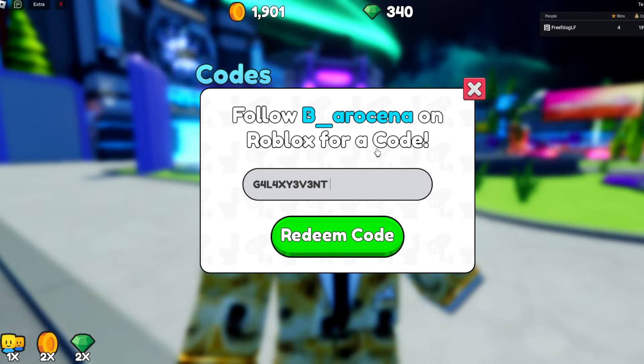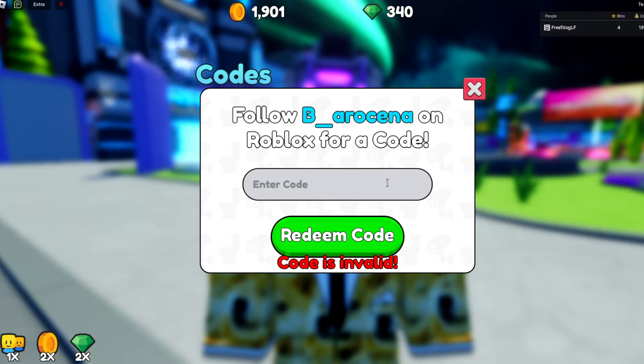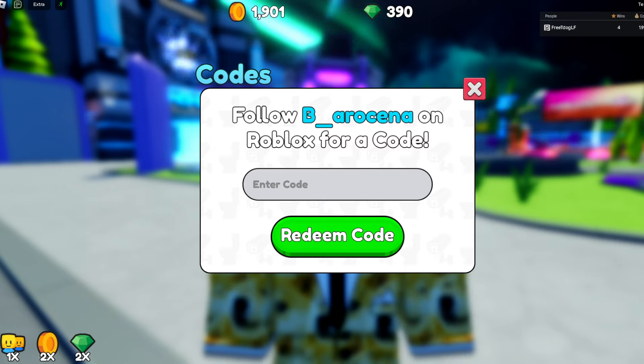The next code is 'galaxy event' but spelled in a stylised way — it's G4L4XY3V3NT, as you can see on the screen. Make sure there's no space at the end of it when you type it in. Redeem this code and it'll give you another 50 gems.